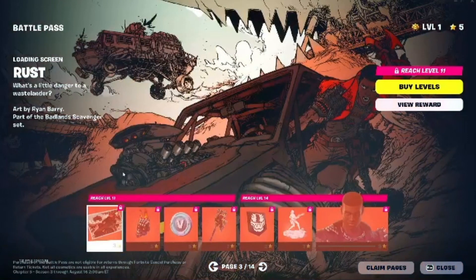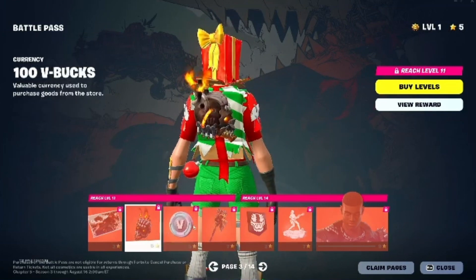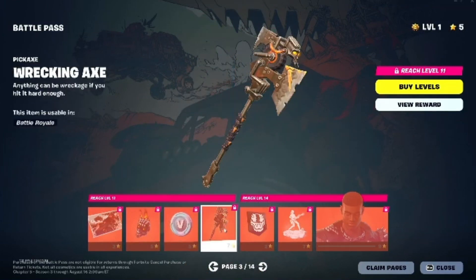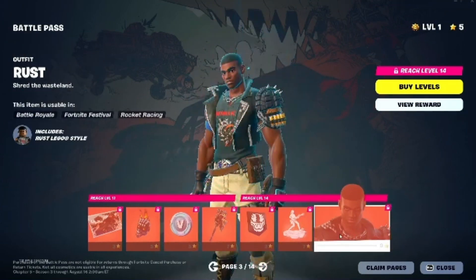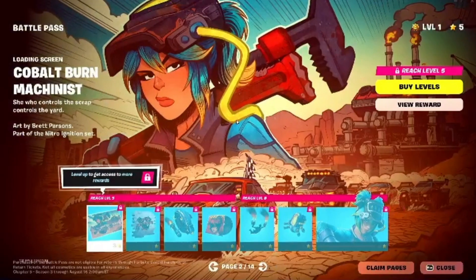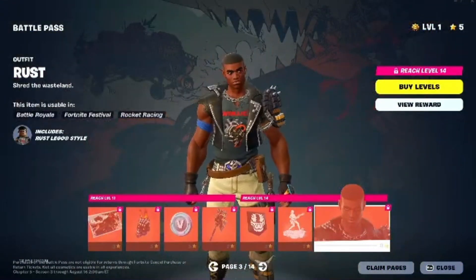Let's get to the third page. On the third page, we have the Metal Head Back Bling. We got some more V-Bucks. There is this Peacaxe and another emote. And then we got the third skin as well. This one has a Metallica shirt, which looks cool.